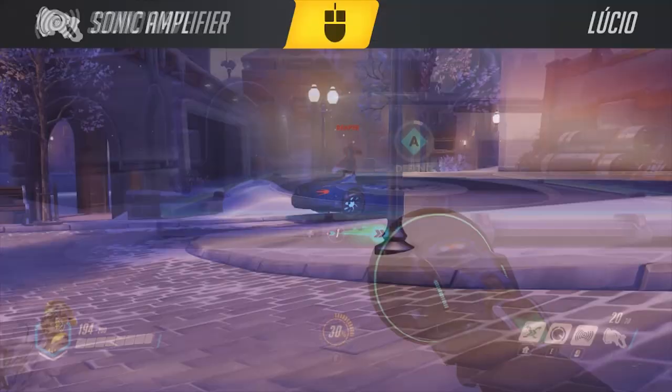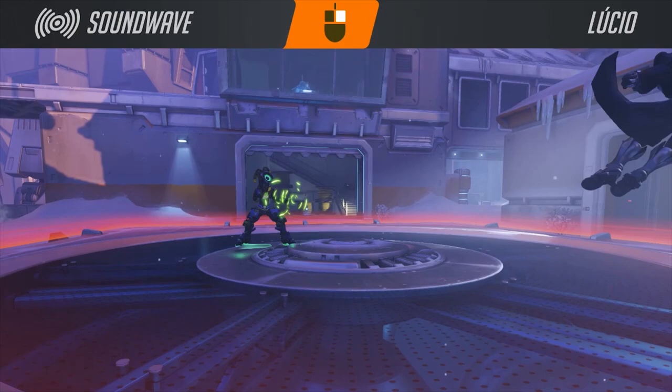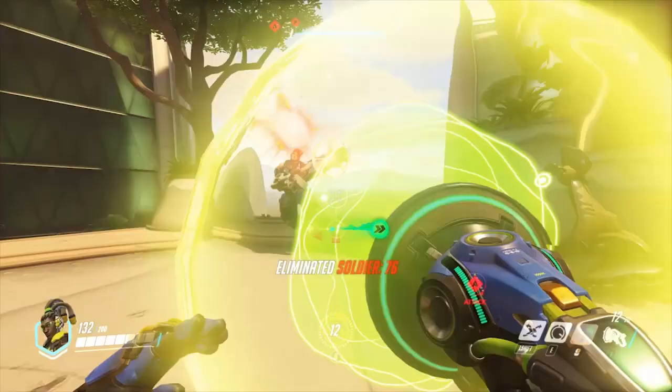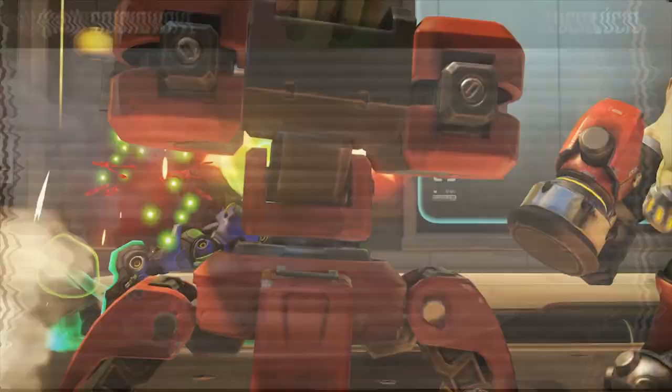Unlike some of the other heroes in the game, Lucio also has another ability on his right mouse button called Soundwave. You can use it to push away a target on a relatively low cooldown and it's obviously great at short distance. It also can be used to push enemies out of the level, which will actually eliminate them by pushing them in the water or just throwing them off of a ledge.